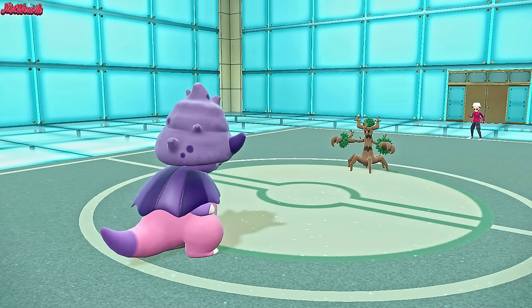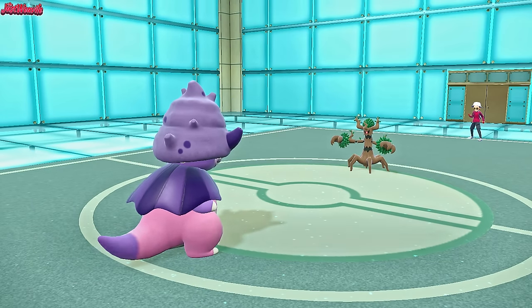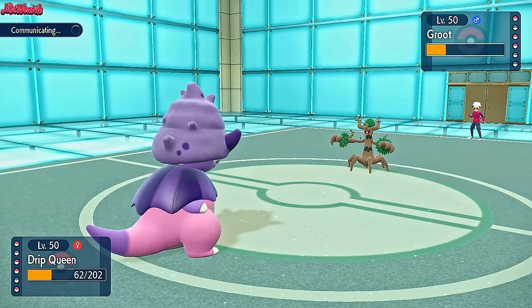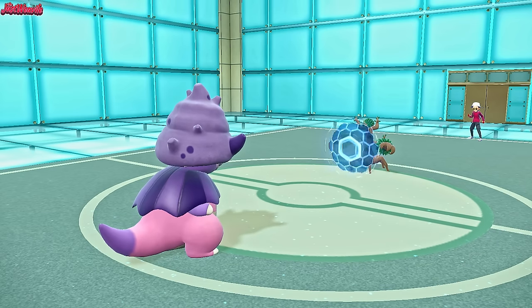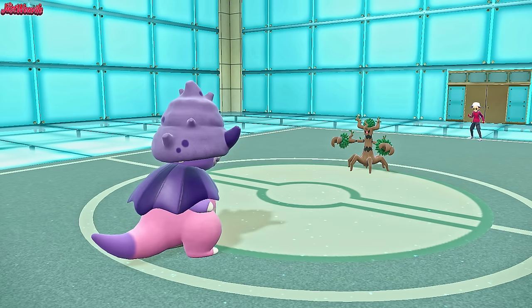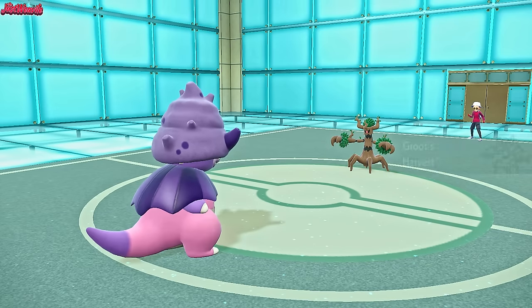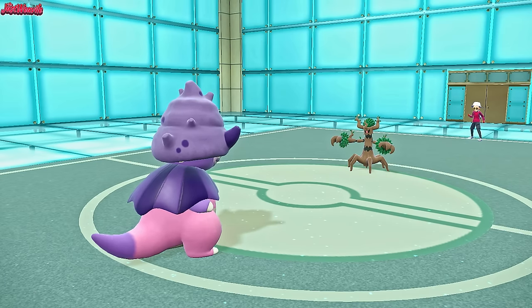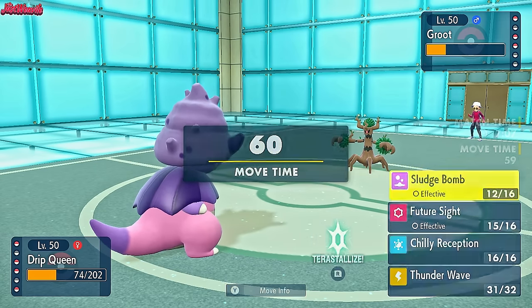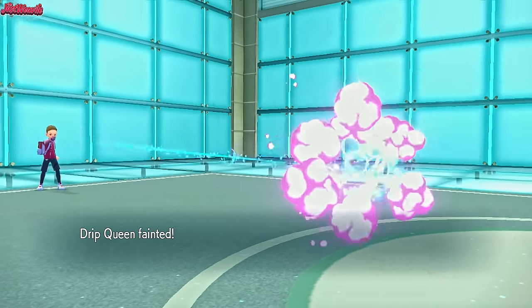Sludge Bomb does take out the Blastoise though, which is nice. They have to bring something in to get hit by the Future Sight. I'm thinking Trevenant would be nice, Bastiodon would be great, and Great Tusk would take it out as well. They go into Groot the Trevenant. I'll try a Sludge Bomb - they go for Substitute, trying to avoid the Future Sight I'm guessing. But our Sludge Bomb should break it. The Substitute fades and they get hit by the Future Sight. They have a Berry - probably Harvest - an Attack Boosting Berry. At least it's not Sitrus Berry.